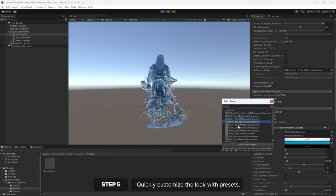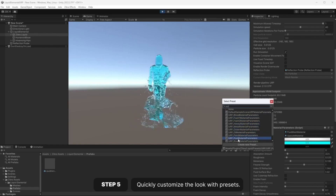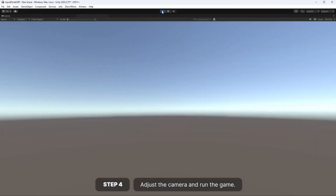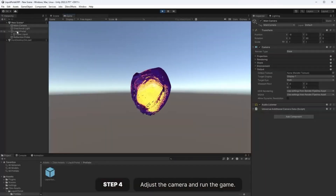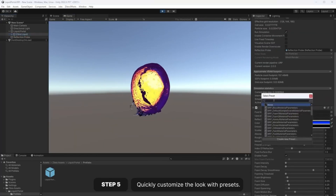I could also easily see this in a horror context — enemies that are completely bloody or enemies that are like a black tar-y consistency. Again, I feel like this is bringing me back to Spider-Man 3 and Venom, but I feel like there's a lot of possibilities with this one. If you end up using it, let me know how you're using it and how it goes.